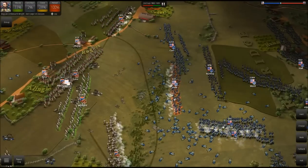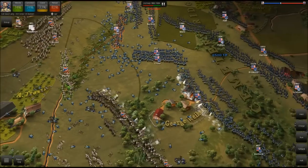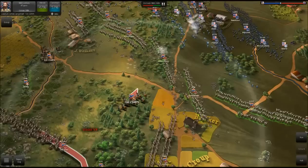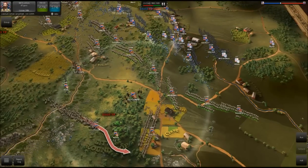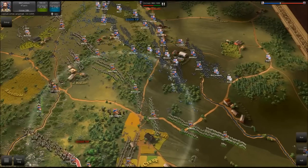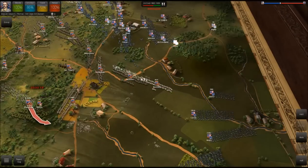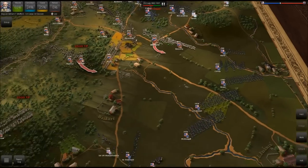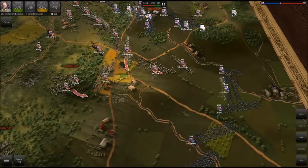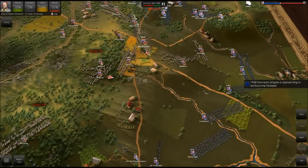Let's see where General Longstreet is — he's basically been watching this whole battle. There he is, doing a great job. Look at that morale — the amount of morale he gives in this battle is really awesome. The guys under his direct command over here in this area have already killed 3,956 Union men. We've already got the Union turning over here to try to attack us on the east — pretty intelligent actually. They're going to put all of their men into this attack so we definitely want to be prepared. And even another brigade here to reinforce the Yankees — we have Stannard, Lockwood, and a lot of things to contend with.